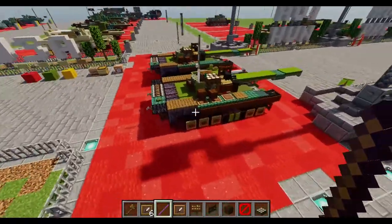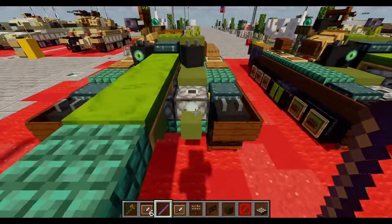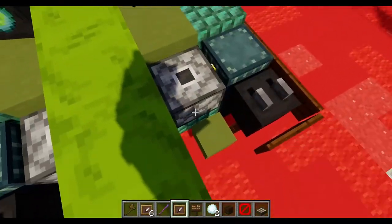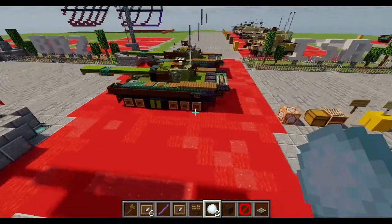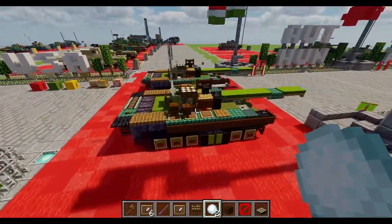And with that our T-72A should be complete — though I did forget one thing: headlights. We'll add an invisible end frame on the pistons to the side with a snowball. I hope you enjoyed the tutorial and the build of course, and I'll see you in the next video.